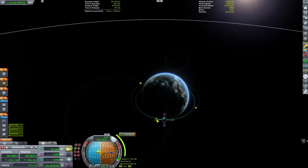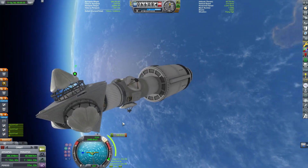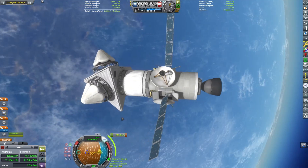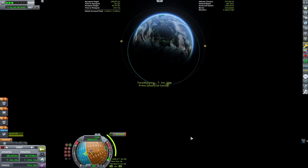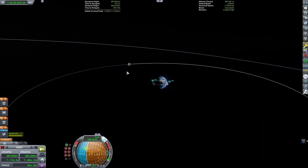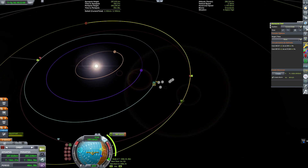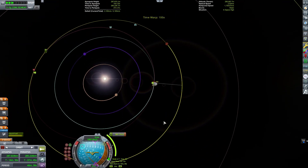Spirit lasted 2,269 days, and Opportunity lasted a whopping 5,250 days on the surface of Mars. Spirit left Earth on the 10th of June 2003, and Opportunity on the 7th of July 2003. Both rovers would end up landing on Mars in January of 2004 — Spirit on the 4th, and Opportunity on the 25th.